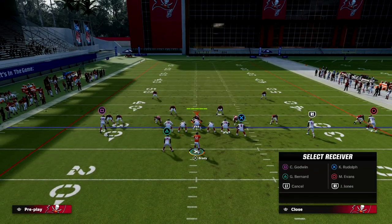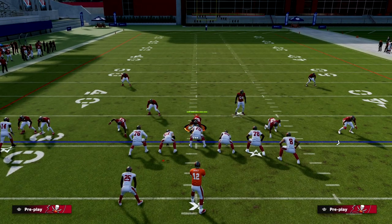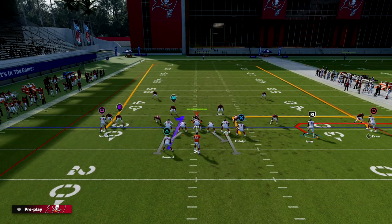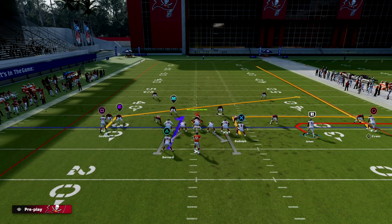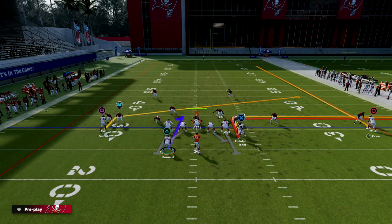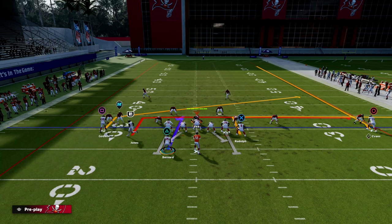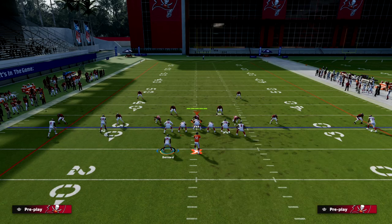The setup is really simple. We're going to out route our tight end, fade our outside player Mike Evans, slant Chris Godwin, and then put Jones on an in route when we motion to the left. You can either wheel your running back or block your running back.